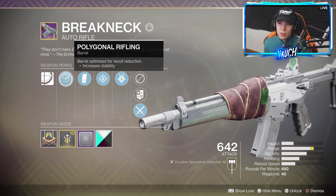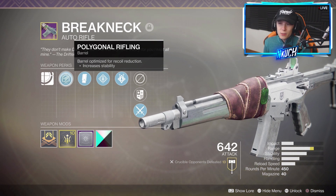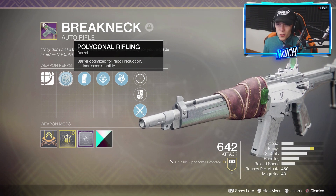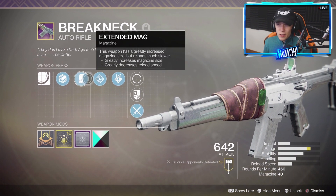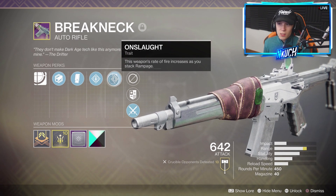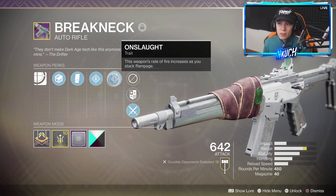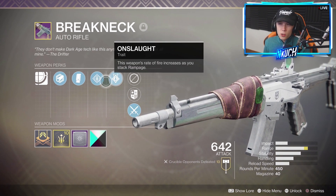For those of you that don't know, it's got Polygonal Rifling — I finally figured out that's the proper way of saying that specific barrel. We then have Extended Magazine on it, we have Rampage — you guys all know what that does — and then we have Onslaught. This is the specific trait that makes this weapon a beast. The weapon's rate of fire increases as you stack Rampage.